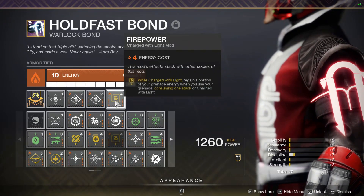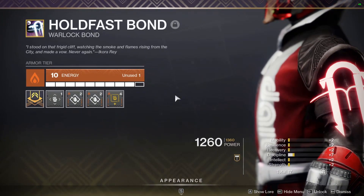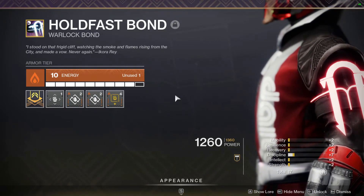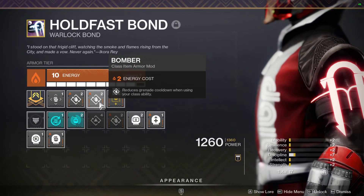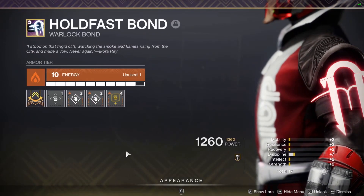This is four Firepower mods on one build, double Bomber mods, and 100 Discipline — there's going to be so much grenade spam. Not to mention, whenever I shatter a frozen enemy I get a lot of class ability energy back, which lets me use Bomber even more, which then lets me get my grenade back. This build is just so much grenade spam.